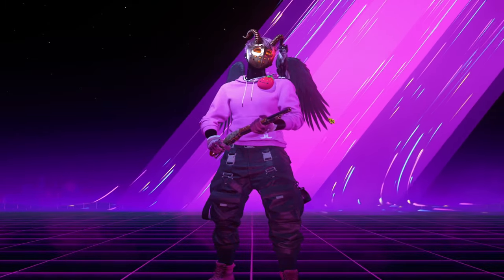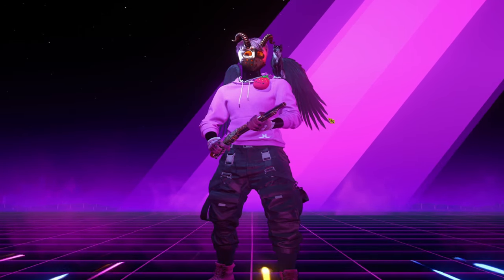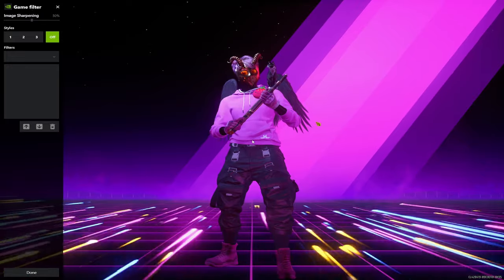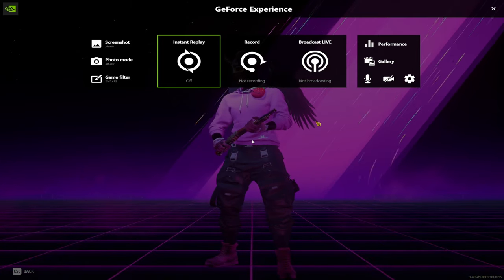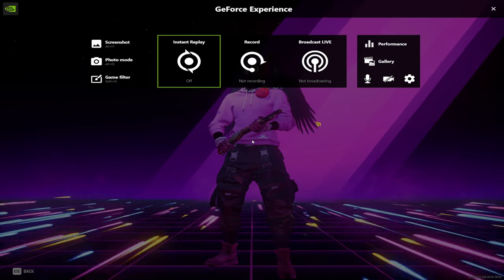With GeForce Experience installed, Alt-F3 should bring up the Game Filter tab where you can find these filters that will change the overall look of your game. If Alt-F3 isn't working, try Alt-Z. Alt-Z should bring up the GeForce Experience menu, and from there you can access the Game Filter tab.